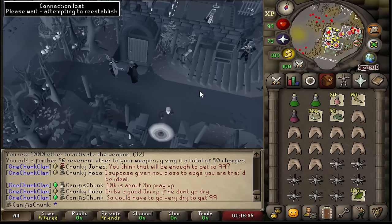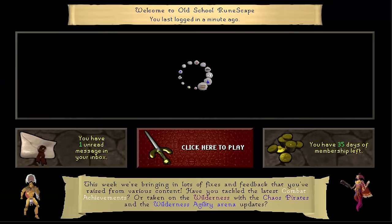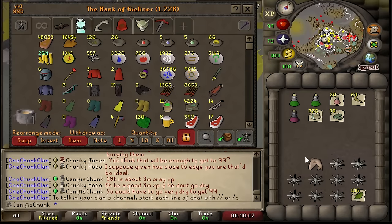Just lost connection on the Cannafish Chunk account. My other account is perfectly fine and logged in, so it's not an internet issue. This got me nervous — the last time this happened to me, I got hacked and lost seven billion GP. Malformed login packet. Please just log back in. I'm very happy that didn't happen this time.